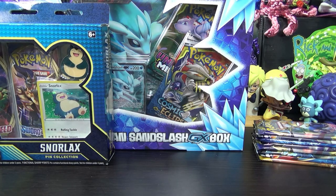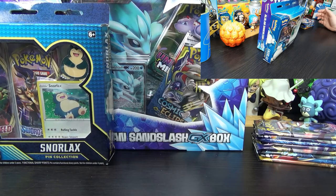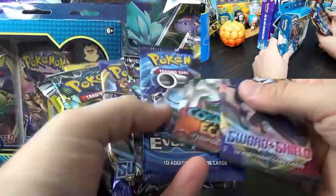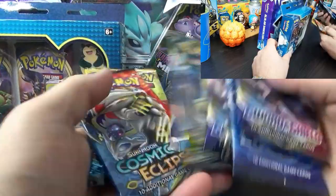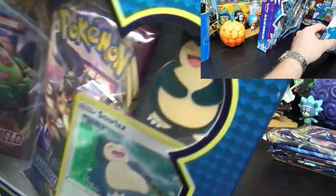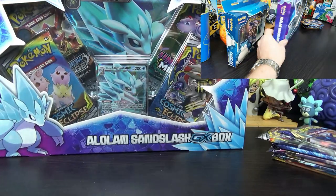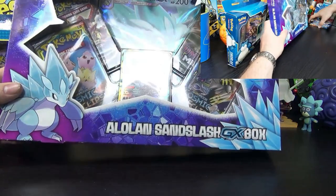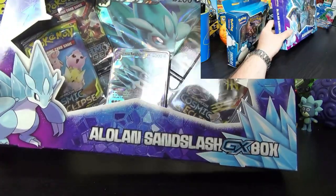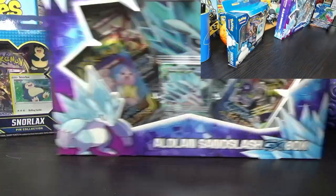Hey guys, welcome back to What the Pop! We've got some Pokemon cards for you and I've got a wild Spleegis here. We're gonna open some Pokemon cards today and see what we get. I've got eight packs of some random different things: Sword and Shield, Cosmic Eclipse, Evolution, Slice of Storm, Sword and Shield, Lost Thunder, Cosmic Eclipse, Sun and Moon. We just got two.